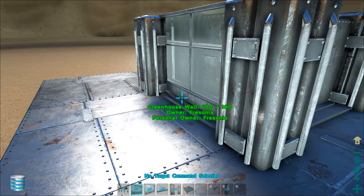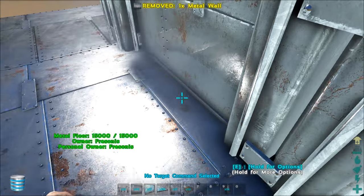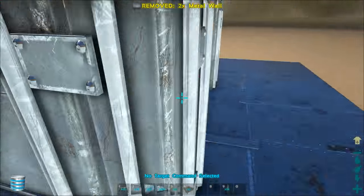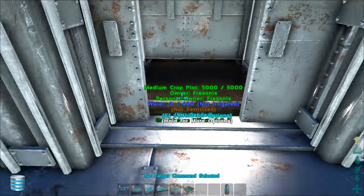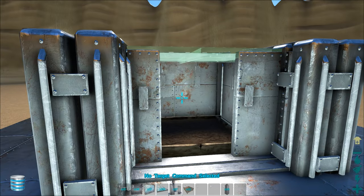Now on the outside we're going to place metal walls again. This metal wall is on a fence foundation. And still — no greenhouse effect. Now you might think, well, all those metal walls, they don't help. But they do help — they help to protect your stuff.